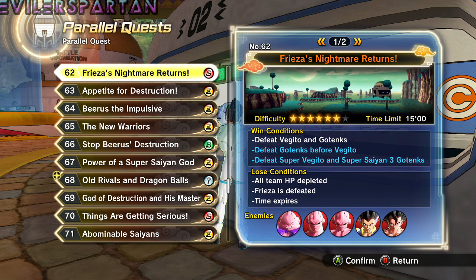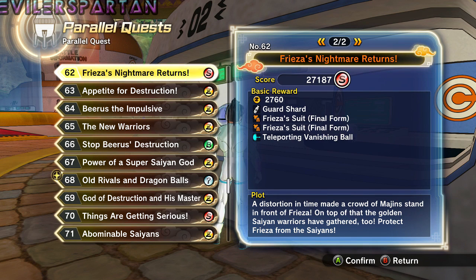The winning conditions include defeating Super Vegito and Super Saiyan 3 Gotenks. Here are the drops — you get two chances of getting the outfit, Frieza's suit, and you also get the Teleporting Vanishing Ball, which is a pretty cool move. Hopefully I get that in this run.